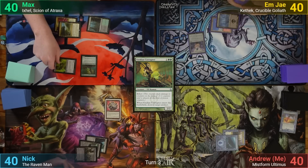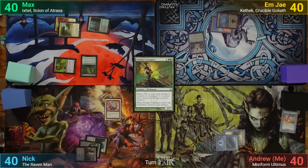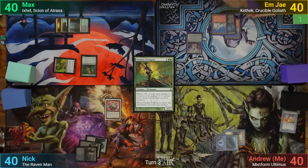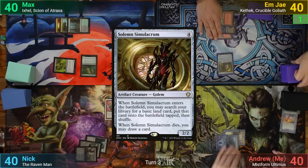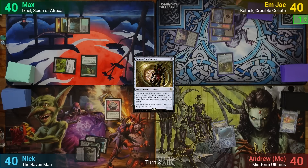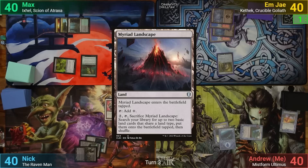Max moves to combat, swinging the Stinger at MJ for one Infect damage. MJ plays a Snow-Covered Mountain and pays four mana for a Solemn Simulacrum. As it enters, they get to find a basic for the field, which comes in tapped, and they pass to me. I just play a tapped Myriad Landscape and pass.